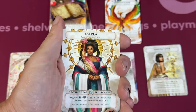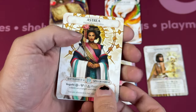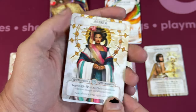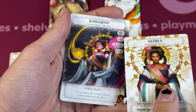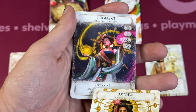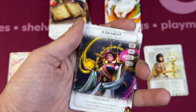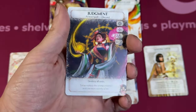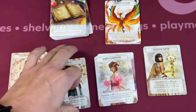Then we have Beguile, which places exhaustion tokens on your opponent's unit — huge for making them not attack you when you're not counter-striking. And then Judgment costs a bunch, but it destroys all units. This could be huge if you're able to get all of their stuff revealed and then play it. Early in the turn it's not as good, but late in the turn you might have your own units on the board, so you have to figure out the right time to play Judgment.